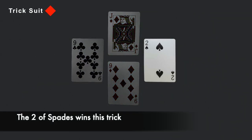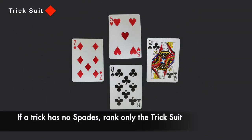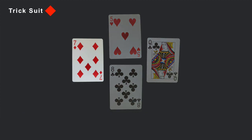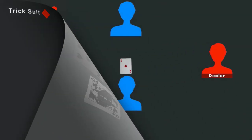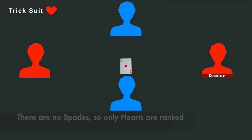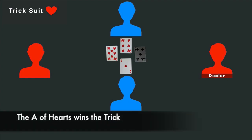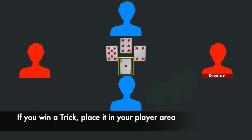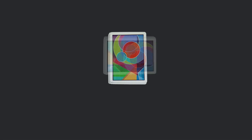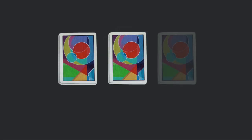In a trick with spades, the two of spades would beat non-spade cards. If a trick does not have any spades in it, the trick will be ranked based on the suit for that trick, defined by the first card played. Any cards outside of the trick suit will be ignored. So only cards in the heart suit would be ranked, and the player who played the ace of hearts would win this trick. After a player wins a trick, they will place the trick cards face down in their player area. As they collect more tricks, they will either stack their tricks in different directions or put them in separate piles so they can be counted later.